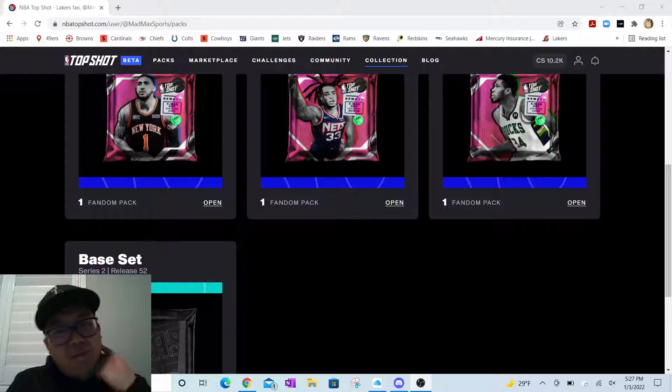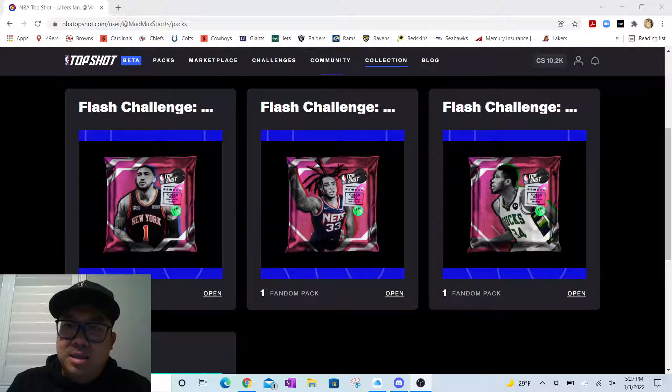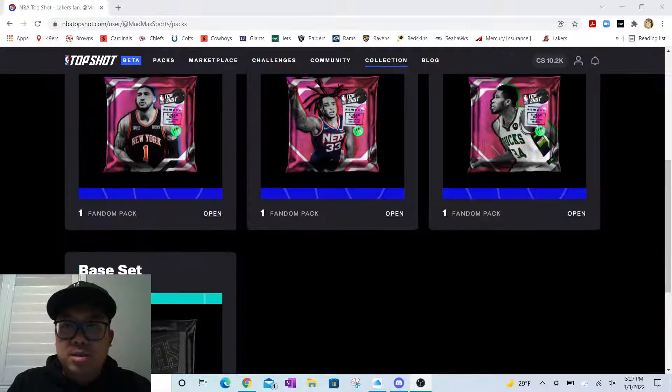Let's get some low numbers or jersey numbers if possible. Really excited about the hard one because I had to sell some of my moments in order to pay for it to complete the challenge. It was a Giannis — I wanted to get a Giannis one, so let's see if we get lucky on that.